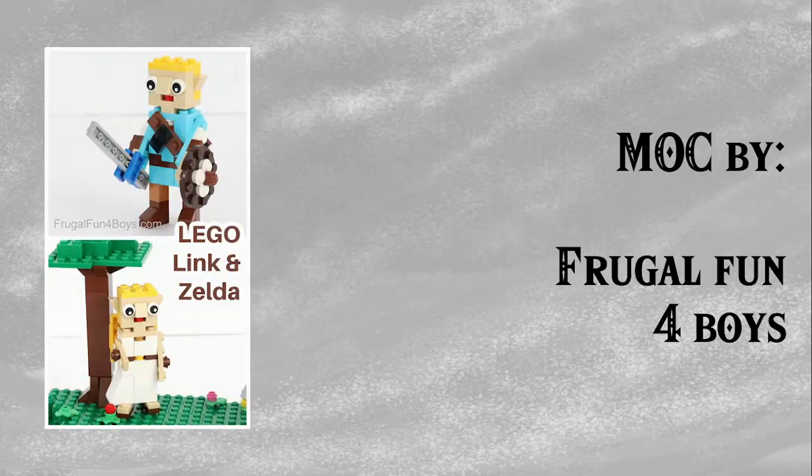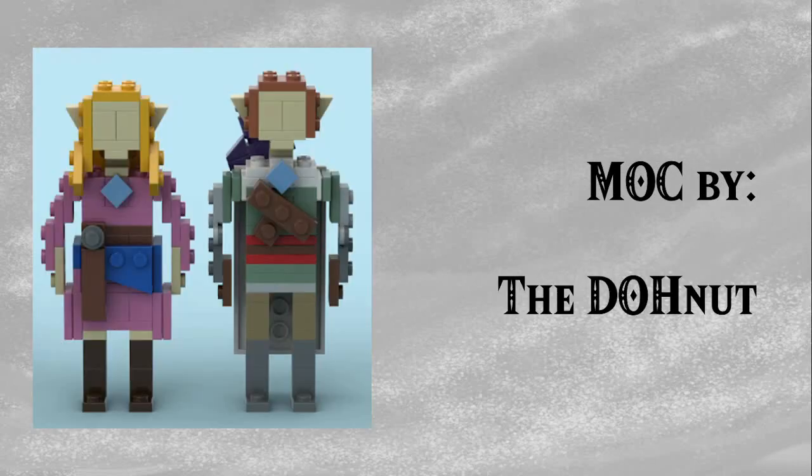Next up by Frugal Fun for Boys, we have a chibi-fied Link and Zelda from Breath of the Wild. I just really like their faces — they remind me of Miniland figures but with more expression. Next up by The Donut, we have actual Miniland-styled versions of Skyward Sword Link and Zelda from the beginning of Skyward Sword. I really like the Miniland design and think it works particularly well for these two. There are lots of fun little details, some articulation in the arms, a great cape on Link, and he includes the Master Sword on his back. I think they look great and I've never seen anyone talk about them.